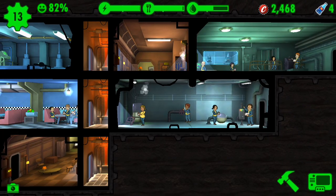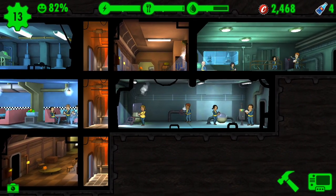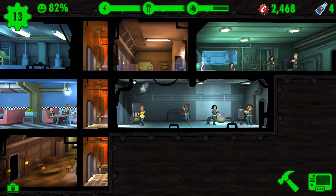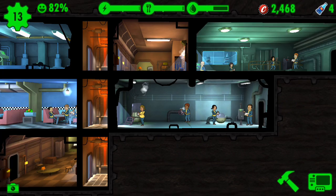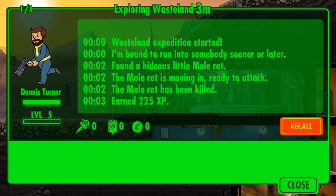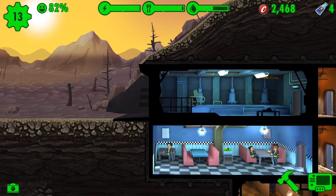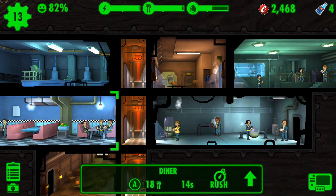The Railroad — they have a weapon called the Railway Rifle; it basically shoots nails, kind of like a nail gun. What they want to do is free the synths, and the Brotherhood of Steel hates synths. Synths are synthetic humans that basically work for the Institute. The Institute is just bad — that's basically the gist of the Institute. There are other bad guys too, like Raiders and mutated creatures.